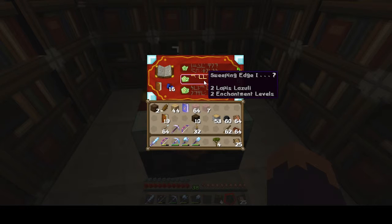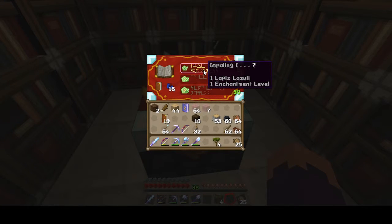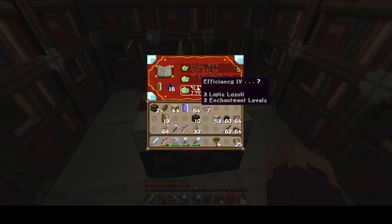Sweeping edge is the one that - when I swipe with my sword it does that sweep effect. Impaling - that's for trident, isn't it?